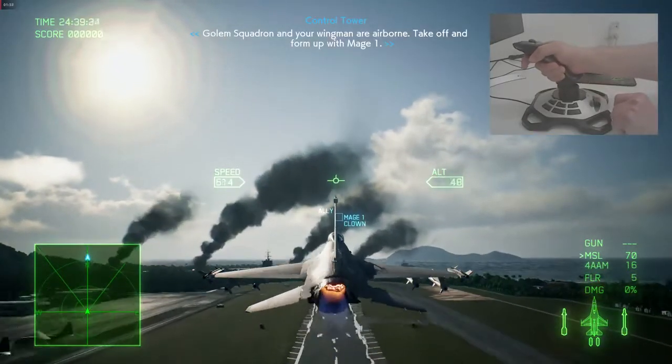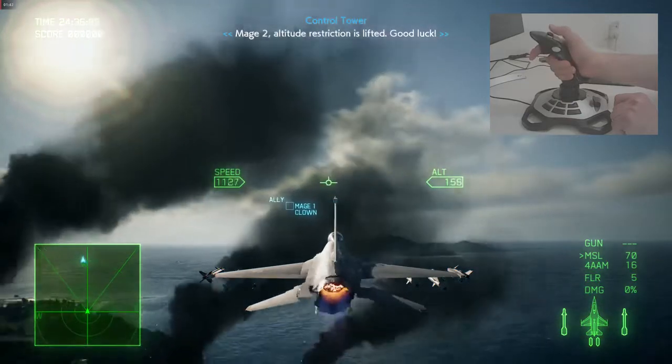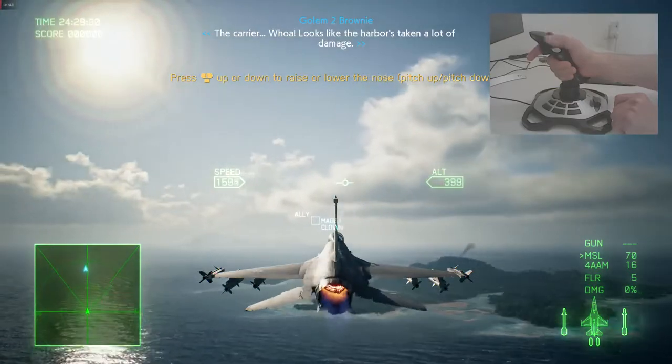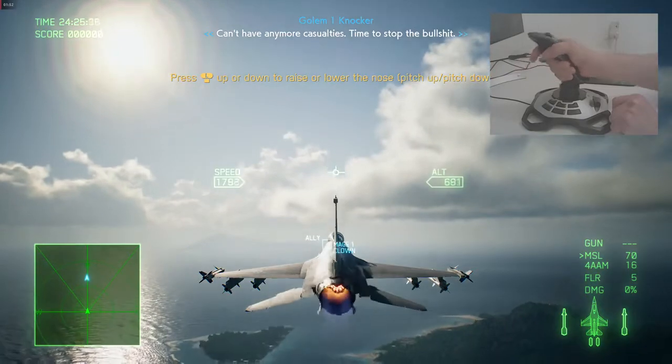Golem Squadron and your wingmen are airborne. Takeoff and form up with Mage 1. Mage 2 altitude restriction — attention is lifted. Good luck. The carrier. Whoa. Looks like the harbor's taking a lot of damage. Can't have any more casualties. Time to stop the bullshit.